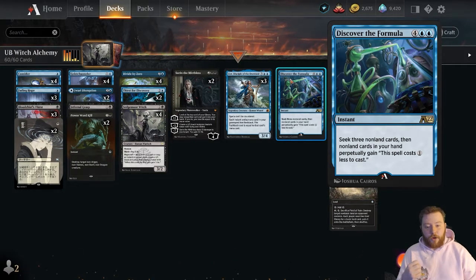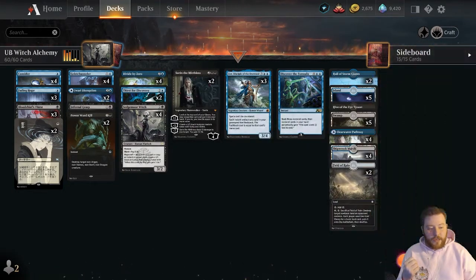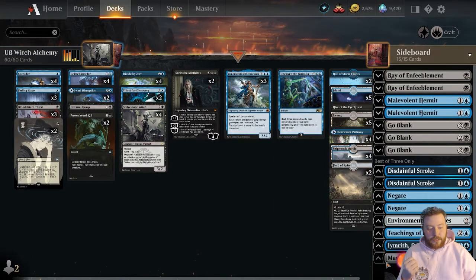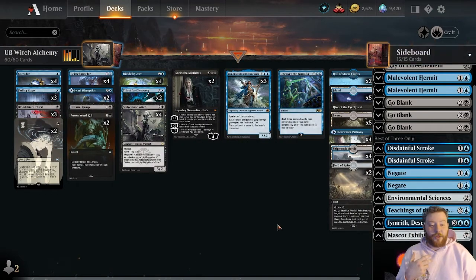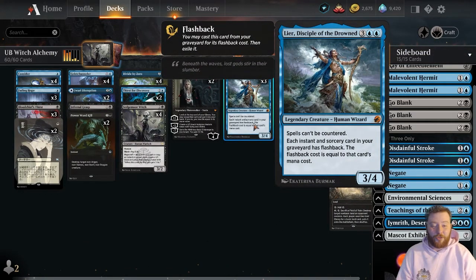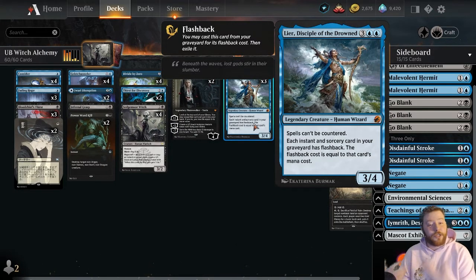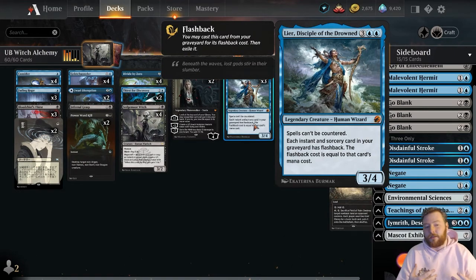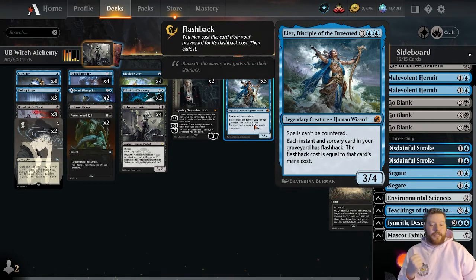The really big part of Geist Chandler to keep in mind is that we do have the lessons in our sideboard — Teachings of the Archaics and Mascot Exhibition. Divide by Zeroing and then hitting a Mascot Exhibition is really strong with Geist Chandler. This turns into a five-mana play, and the thing we've alluded to is how insane that is with Leer the Drowned Disciple. Leer lets you cast the spells again from your graveyard, and since they're perpetually cheaper it's so much easier to work these double spells in. It's truly insanely powerful.